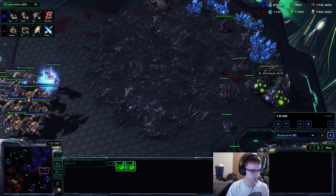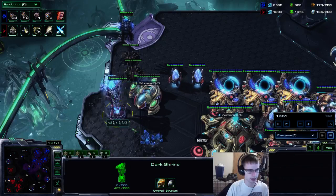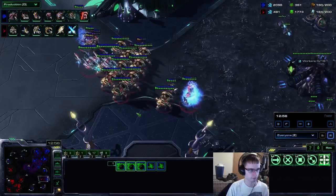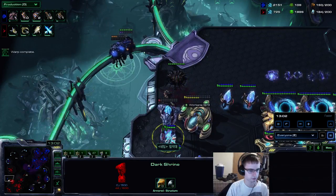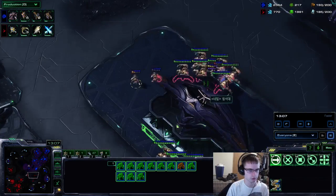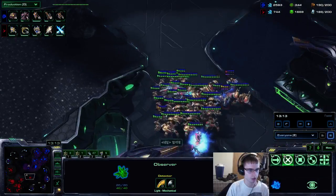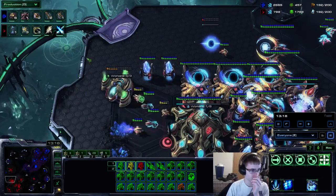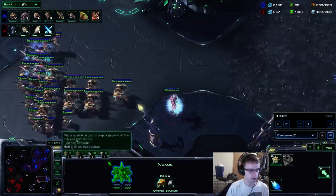I'm still on four base economy — losing this base sucks but it's not the end of the world. You'll notice I have a pretty decent sized bank. These lurkers killed eight probes and they're going to kill a pylon and a DT shrine. That's probably the most cost-effective two lurkers you can have. The great thing about lurker drops is it requires detection — if they have all their detection with their army because you have lurkers there, they have to devote getting another observer to get detection for the drop. Lurker drops are pretty fun to do.